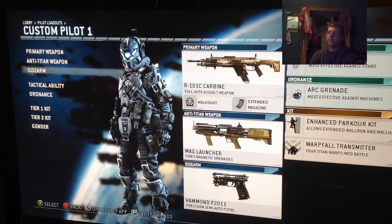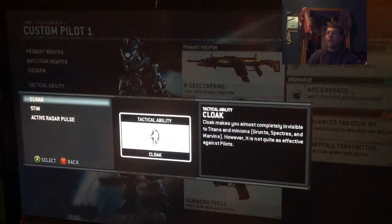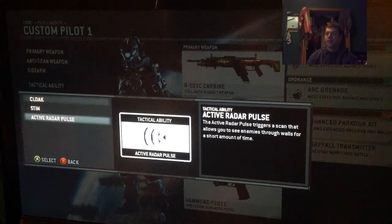For the sidearm, the pistols are pretty good actually, so I like using them. On this class I have the automatic assault rifle, so I use the semi-automatic pistol. Then you have your tactical ability — I have cloaking on. I think cloaking is probably the best of the 3. The second option boosts your movement speed, but it's not really worth it to me. Active radar is kind of cool — I think I used that on one of my classes.